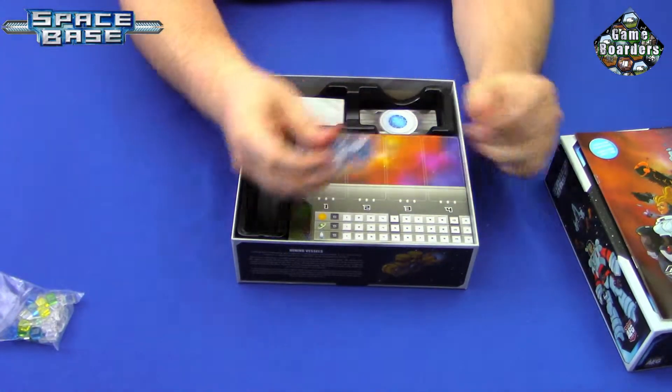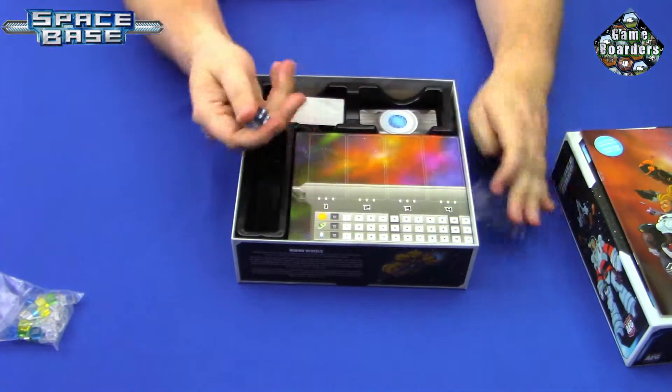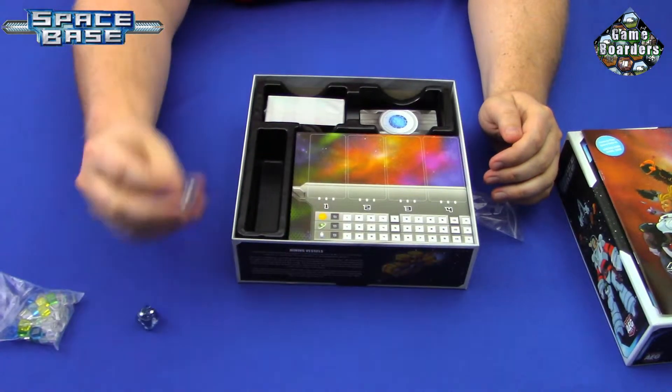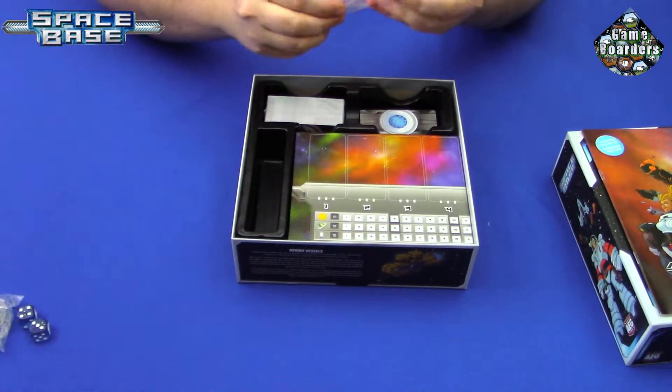Okay, we've got some dice — a couple of dice. You can't see them in the bag, let's get them out. They look like regular six-sided dice except on one side they have this little ship symbol. That's interesting — we'll see how that plays into the game.